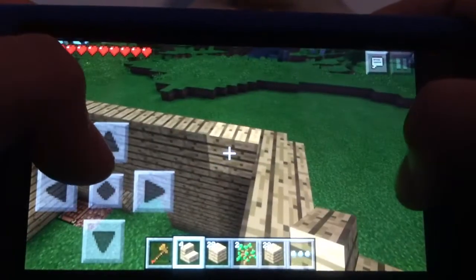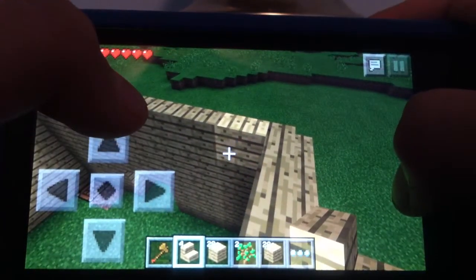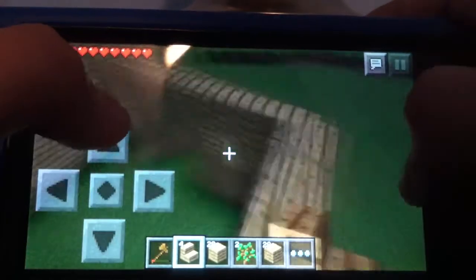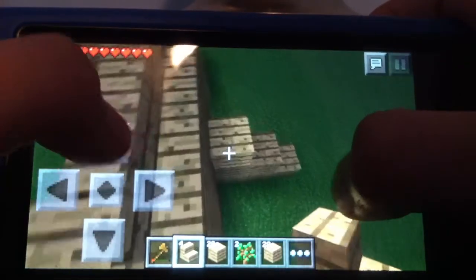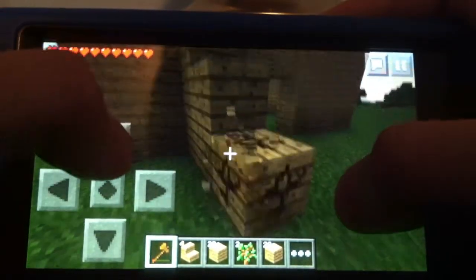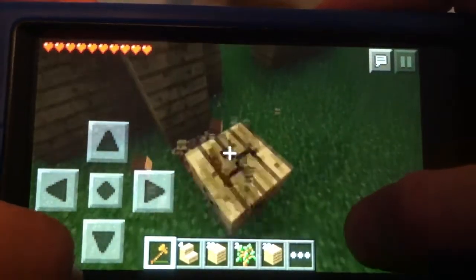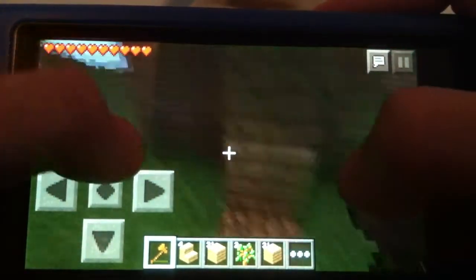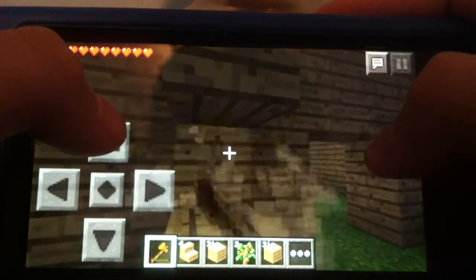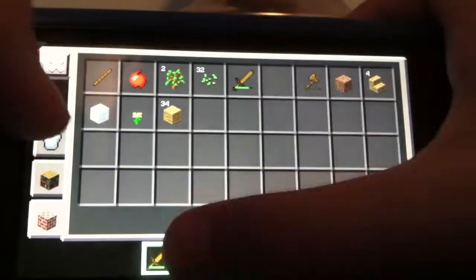I'm gonna go down the safe way — I'm not gonna drop down and lose any hearts. Going down the safe way. This has been quite a good episode. Got quite a lot of work done: built a house, got a bed, crafting table, got a load of wood, got a sword and an axe.